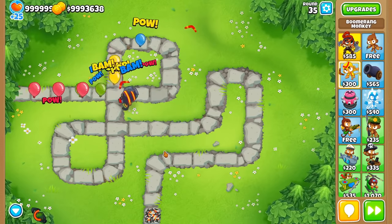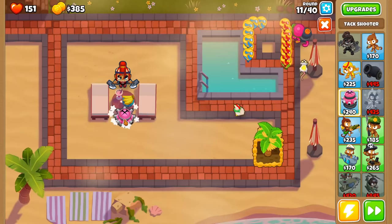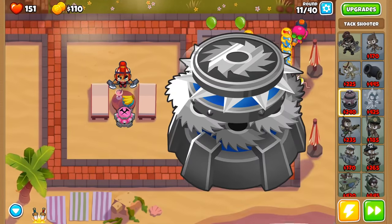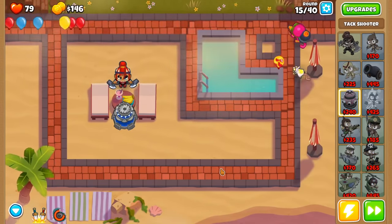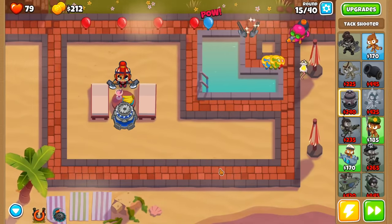For example, we couldn't use the boomerang monkey as it would definitely be popping bloons while Turbo Charge was on cooldown. This left us with a few options, but I chose the Blade Maelstrom due to its low cooldown, impressive pierce, and cheap price. So on round 15, I sold the farm and got the 0-4-0 Tac Shooter. At this point, we only had 79 lives remaining and 85 rounds to go, which is not a good ratio.